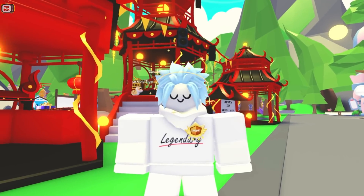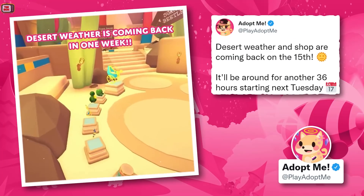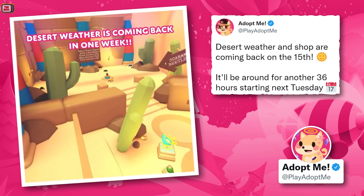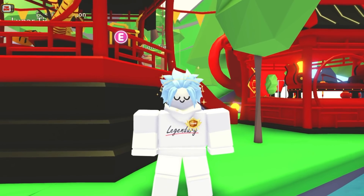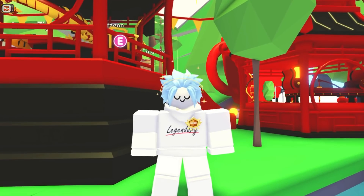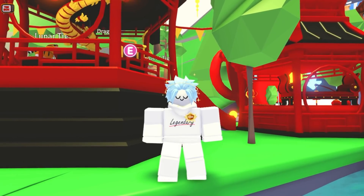Whilst we're discussing the desert update, the desert shop will be returning next week. We got this update from Adopt Me over on Twitter — desert weather and shop are coming back on the 15th, around for another 36 hours starting next Tuesday. So the shop along with the toys and beetles will be back on Tuesday and leaving again on Thursday of next week. Be sure to check it out if you're looking to grab some of the items or pets.